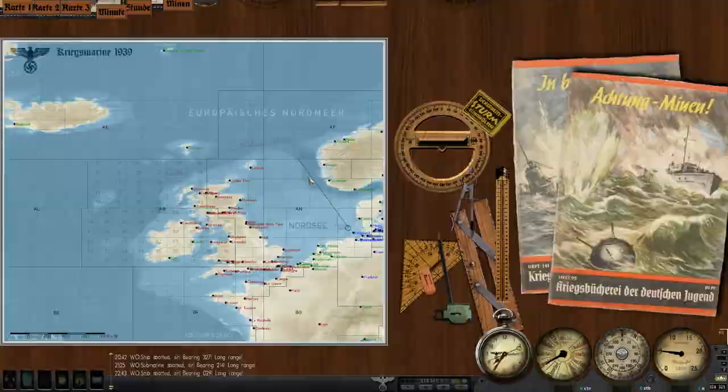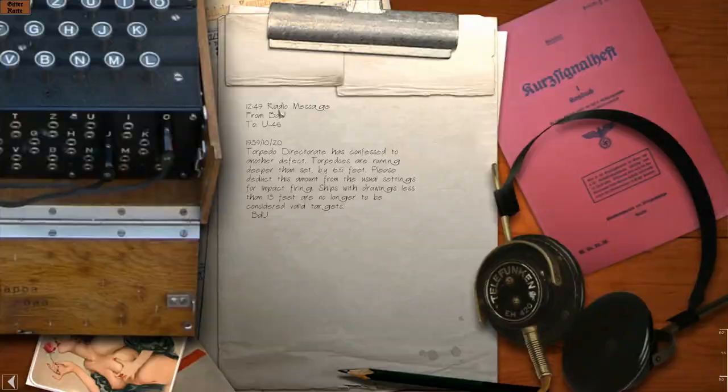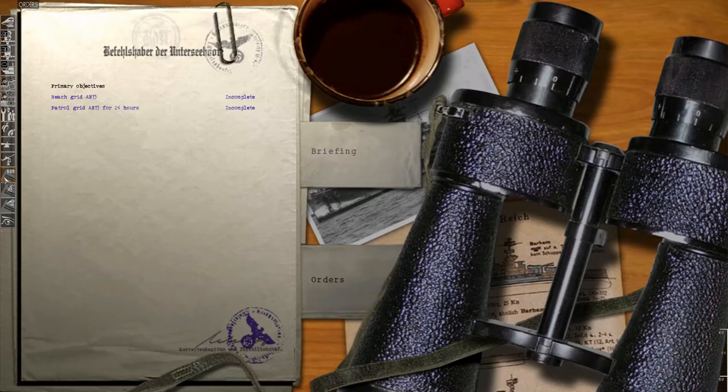We received a radio message dated October 19th, 1939: the area in which darkened ships may be attacked is extended to 20 degrees west. Ships are not to be boarded for examination — they may be stopped by gunfire and papers examined, but must be sunk only with torpedoes. U-boats are not to engage in gun actions with merchant ships, which is an order I'm actually considering following. We also received another message from BDU dated October 20th, 1939: the torpedo directorate has confessed to another defect — torpedoes are running deeper than set by 6.5 feet, which is about 2 meters. Please deduct this amount from the usual settings for impact firing. Ships with draught less than 13 feet are no longer to be considered valid targets.